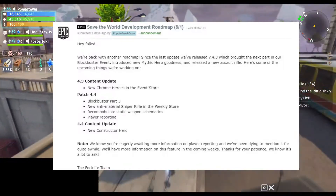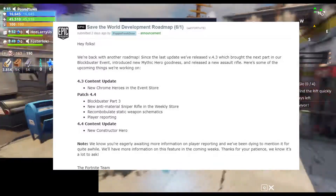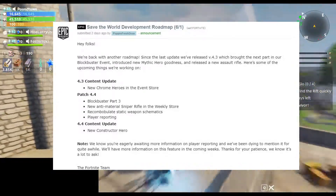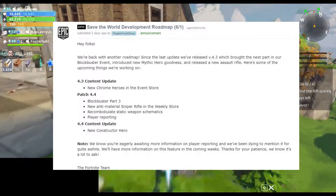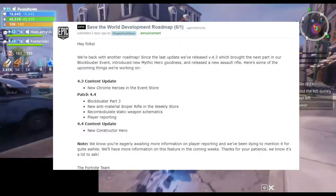Another big change: you'll be able to recombobulate static weapon schematics. So any of the weapons that have perks you cannot currently change, you will be able to change them according to Epic. I'm not sure if you'll have the full options that you do on normal weapons, or if you can change elements or anything like that, but a lot of people are happy about that change.